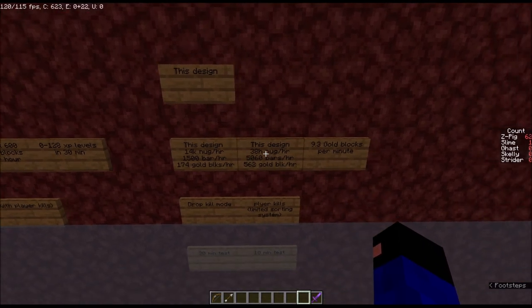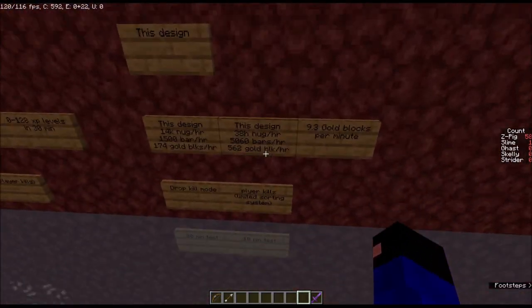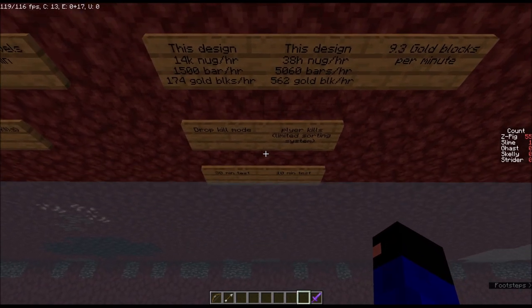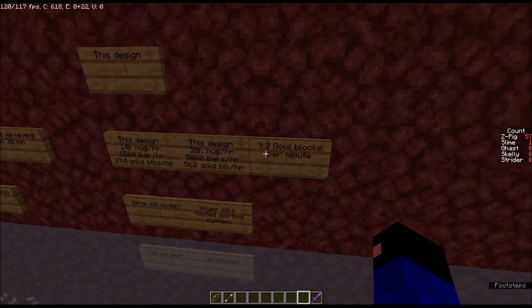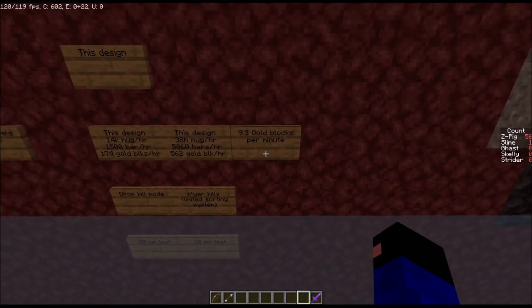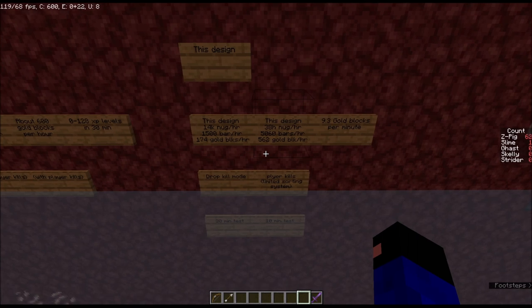One thing to note is my design includes a simplified storage system, which can't keep up with the full drop rate when doing player kills, but it can sustain 9.3 gold blocks per minute for several minutes before it starts to back up. We'll go through the storage options near the end.